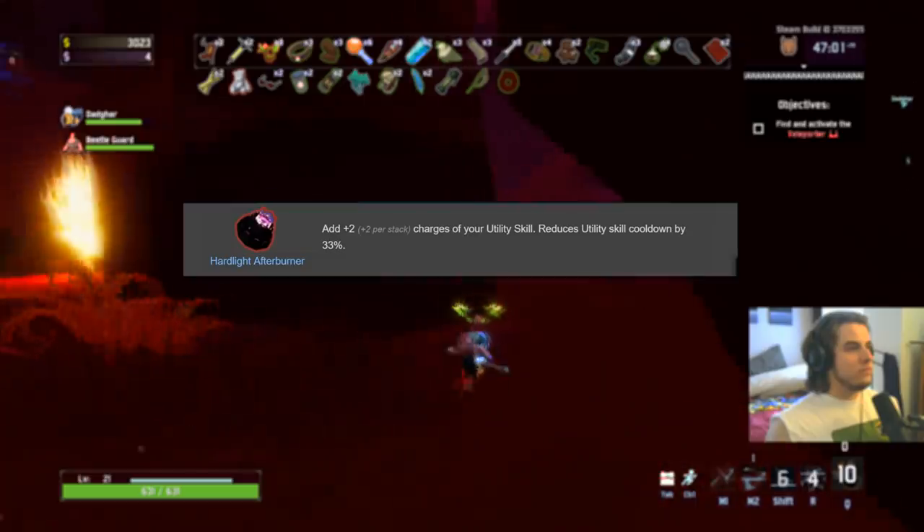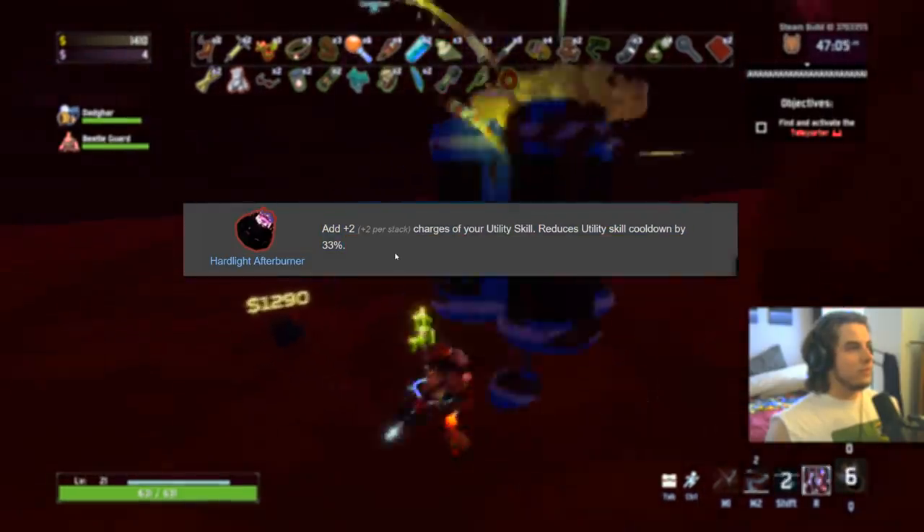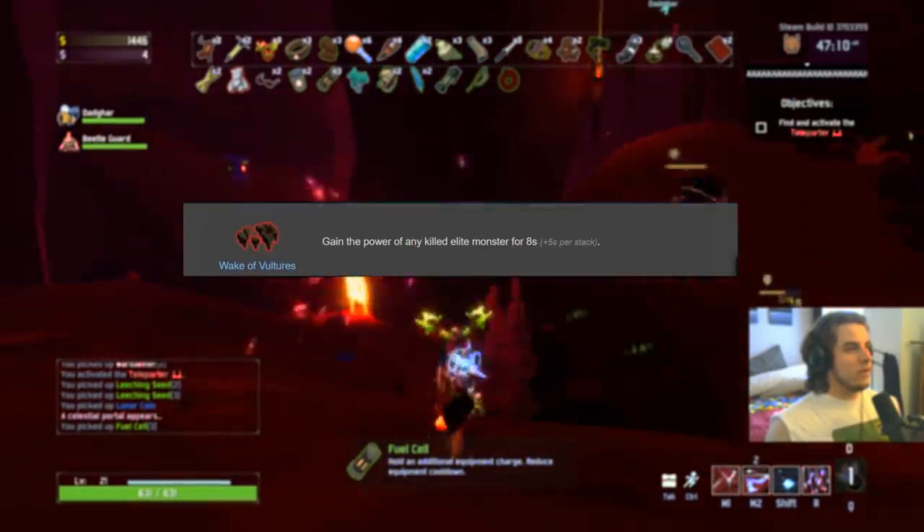Hard Light Afterburner is also S-plus on everybody. Two stacks of your utility skill — your utility skill is usually very, very powerful — and it reduces the cooldown. Hard Light Afterburner is a very strong item. S-plus for sure.